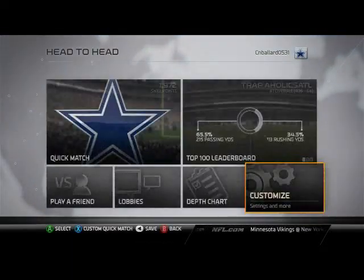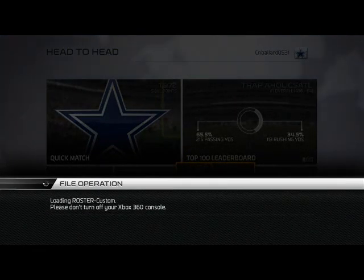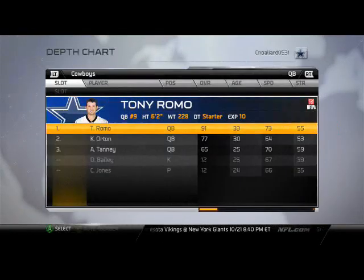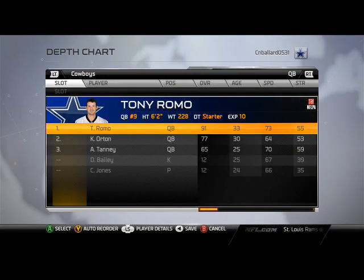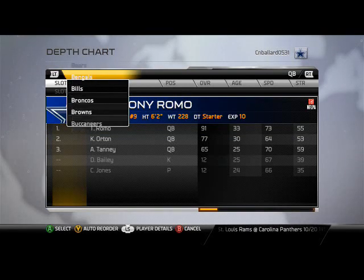What's up, Madden 25 gamers! Let's take a look at the roster for the Minnesota Vikings really quick. I want to talk about what I like to do with them as far as the depth chart goes, and remember our basic fronts and stuff like that. Our offense is using the Miami Dolphins offensive playbook and the Cincinnati Bengals defensive playbook.